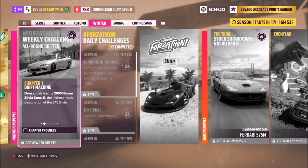Hello and welcome back to the channel. This week's Forzathon guide is called Allround Drifter, and it wants you to use the 2000 Nissan Silvia Spec R, also known as the Silvia S15, to complete all the challenges. Without further ado, let's get stuck in and take a look at the car we'll be using.